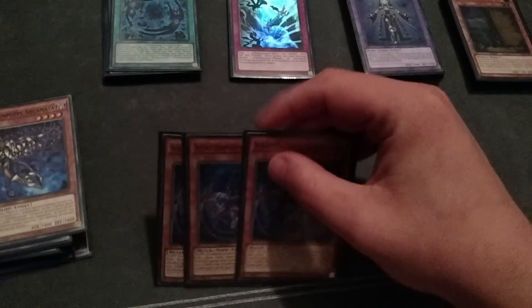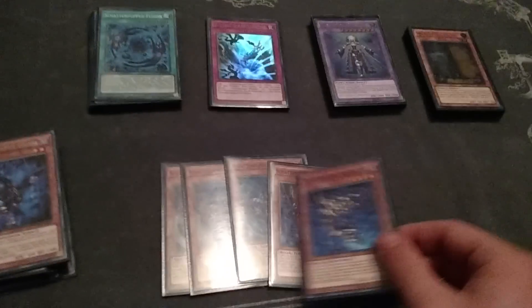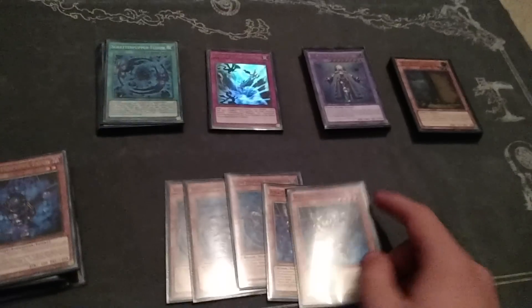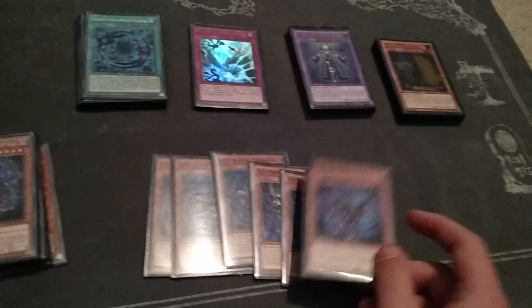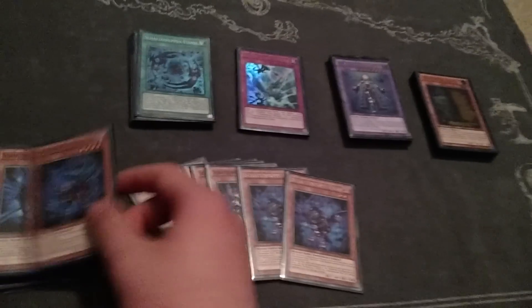We're going to start off with the Shaddoll engine with three Beasts. I really think this card is very necessary at three in the deck, because drawing everything you need is very important. Two Skomata — three may be an option because it's an auto-target in a Genlock, but I think two just works fine. Two Falco — two is necessary in my opinion.